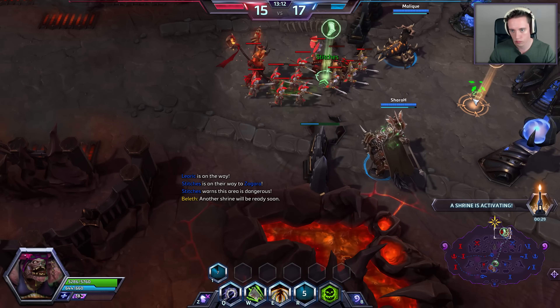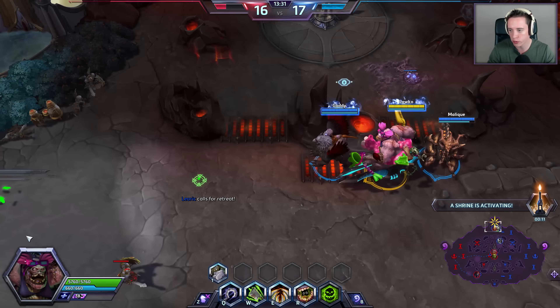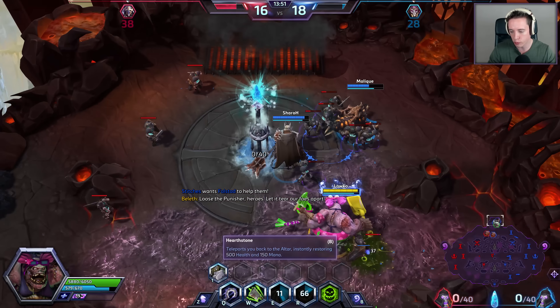If we could get some vision so I can see if we can hook someone, that'd be nice. Nazeebo, what are you doing over there? Why would you go straight to the middle? That's very unfortunate for us because it's going to make things much more difficult. Got him! He does end up falling — that's huge. Now it's a 4v4, that helps a lot. Respawn times right now are pretty long, and in a 4v5 we can lose even with a 2 level advantage.